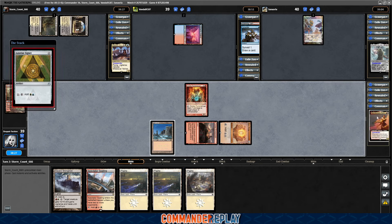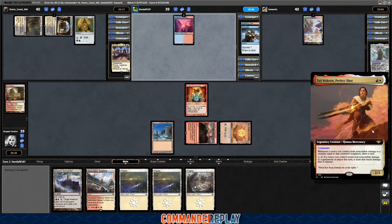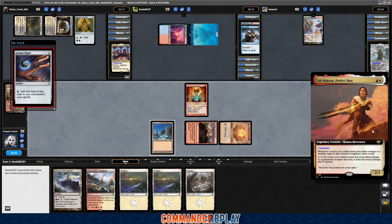Signet for opponent. Let's take a read of our commander — it's Tai Joaquin, Perfect Shot. Red-white for a 2/3. Whenever a source you control deals non-combat damage to a creature equal to that creature's toughness, draw a card. And then pay X, tap it: if a source you control will deal non-combat damage to a permanent or player this turn, it deals that much plus X instead.